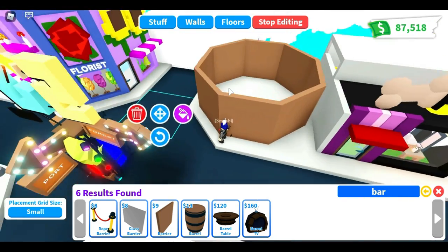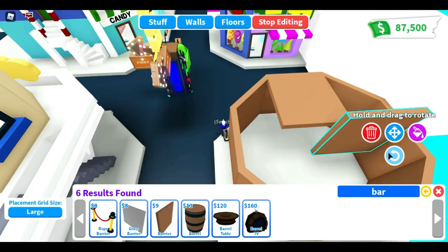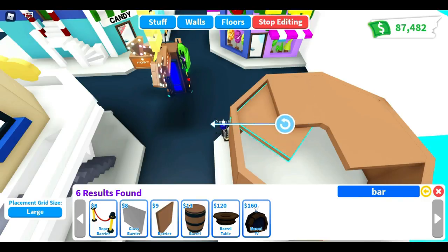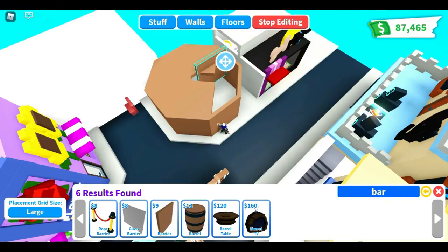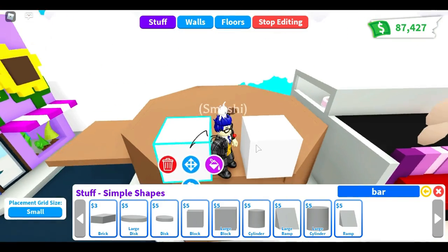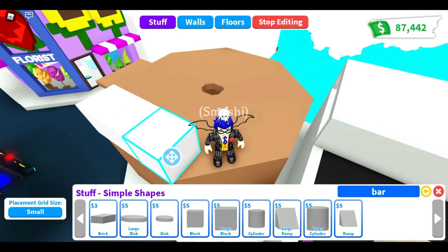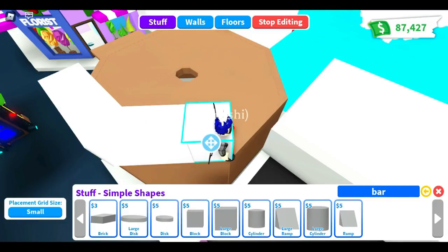Okay so now you got your octagon shape. I'm gonna throw some barriers on top of it — this is a large size. Bring them straight up to the top. Don't forget to like, comment, subscribe pretty please, and if you guys want to help us out directly you can join as a member of Joy Smashy YouTube and get some cool perks.